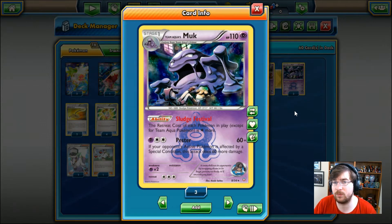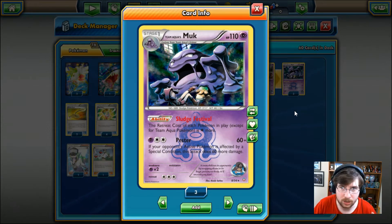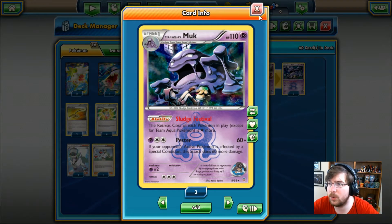Team Aqua's Muk has the ability Sludge Festival. The retreat cost of each Pokemon in play, excluding Team Aqua Pokemon, is one retreat cost more. So this will increase their damage from 10 to 20. It has Pester, but we're not going to bother using it.